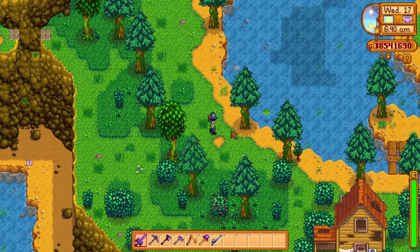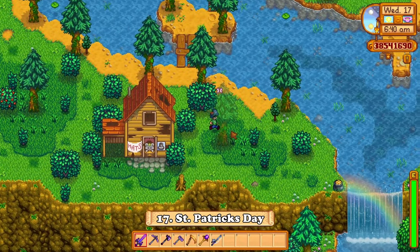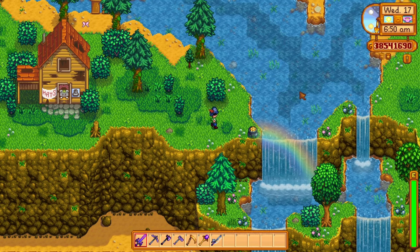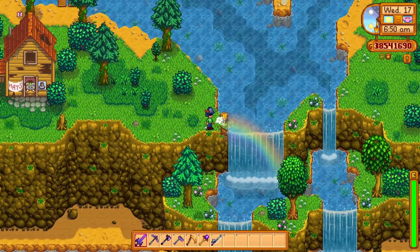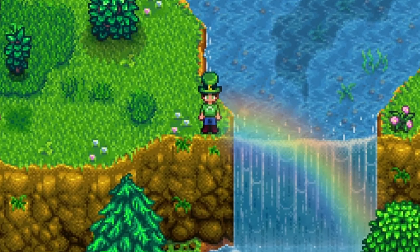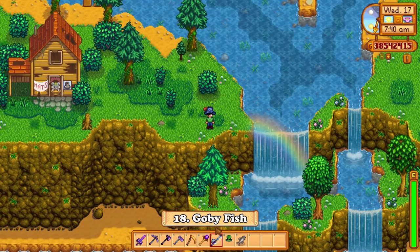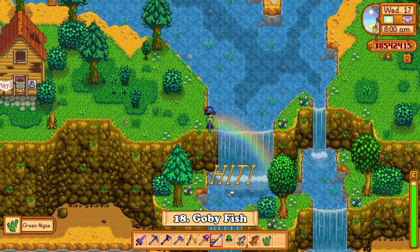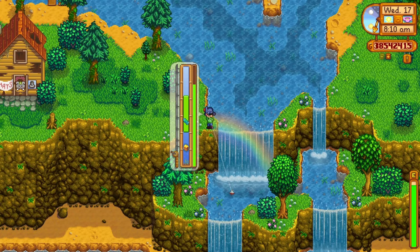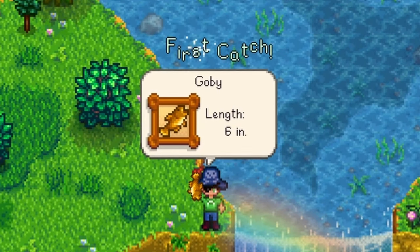One more thing you may have missed happens on the 17th of spring. March 17th is Saint Patrick's Day, and if you're going around the Cindersap Woods just below the Hat Mouse's house, you can find a little neat pot of gold. When you interact with it, you will get gold and a Leprechaun Hat, which is quite nice. While you're here, you should fish in the pond below the pot of gold — this is the only area you can catch the newly added Gobi fish, which can be caught in all seasons.